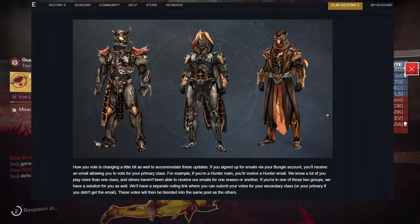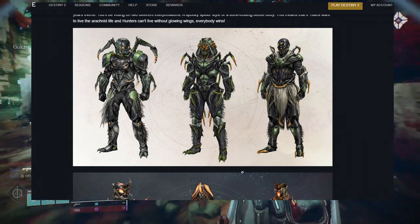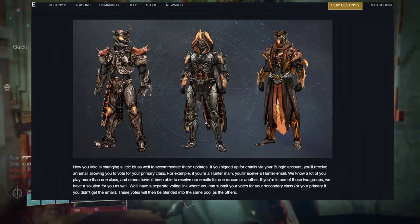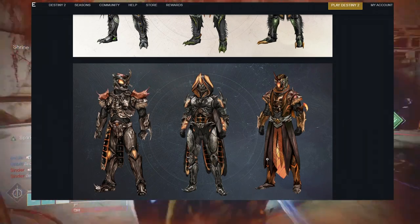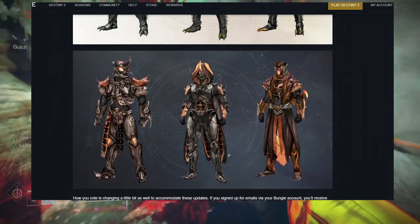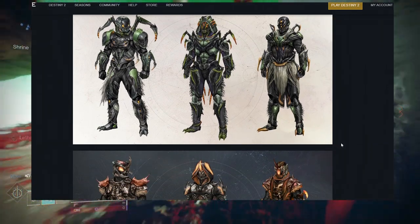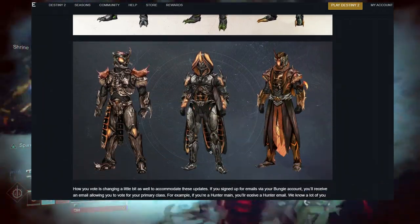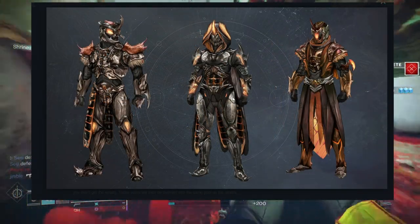For me, hunters have the better green armor so I'm gonna vote for that one. But for the other classes, I'm gonna be real — I think the green armor just looks better overall compared to the orange set. I know a lot of hunters are gonna immediately go for the orange one just because it has glows, but I do think the better pieces are the green set because it just has a lot more to offer.